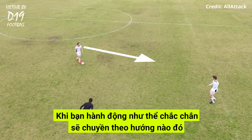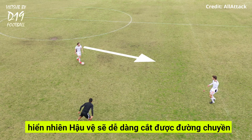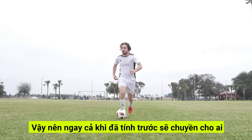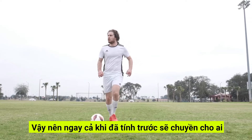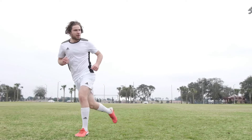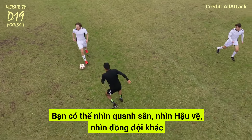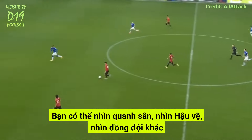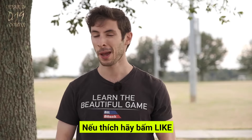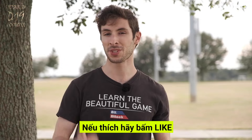Disguise your pass. If you're going to pass to someone who's near a defender, usually you shouldn't make it super obvious you're going to pass to them. When you telegraph where you're going to pass way ahead of time, it makes it easier for defenders to intercept. So even if you know you want to pass to someone ahead of time, you shouldn't look right at them until just before you pass. You can look up the field, look at the defender, look for another teammate — just make sure not to let everyone in the park know where you're going to pass.